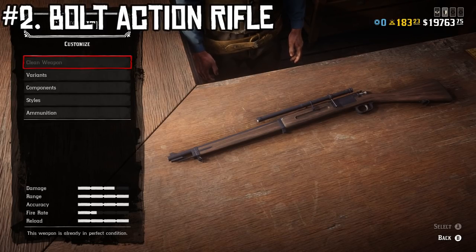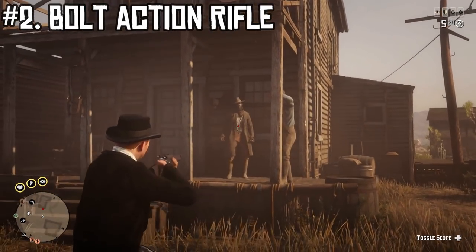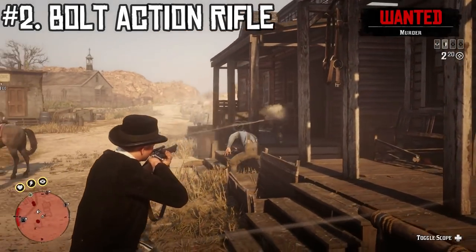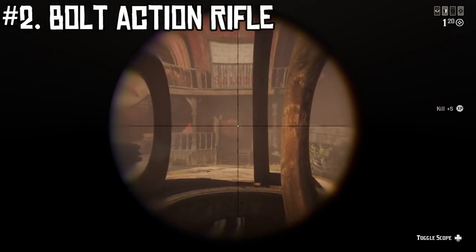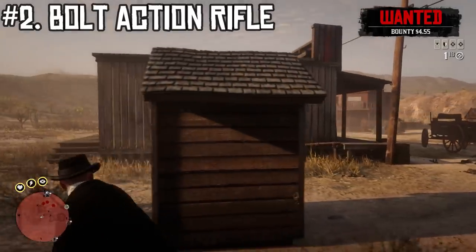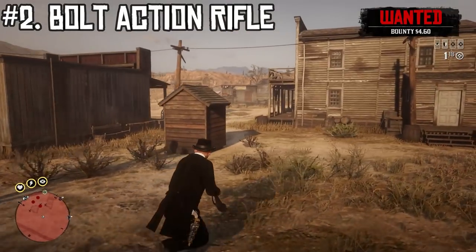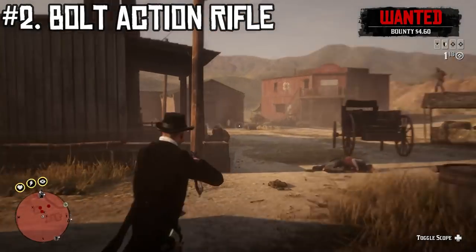You're going to have access to this one pretty much right away in the game. The Bolt Action has the advantage over the Rolling Block in that you can use it in much closer combat because you don't have to use the scope. It also works decently well as a scoped weapon — just toggle the scope on and you've got a pretty good sniper rifle. It has the second fastest reload and the second highest accuracy, making it very useful in most situations.